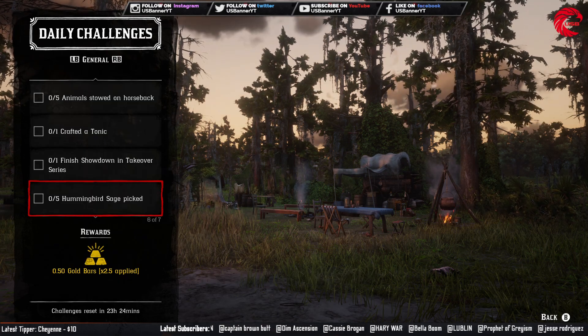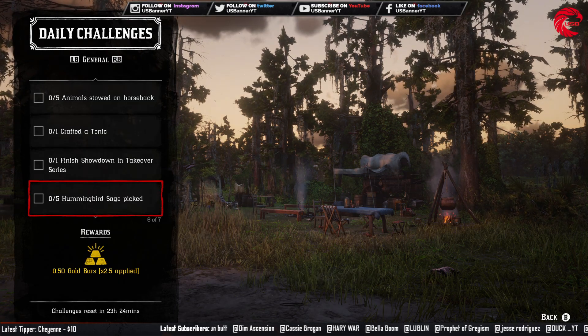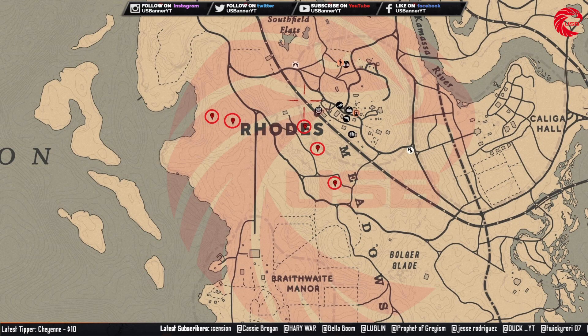After that you have to pick up five hummingbird sage. Here is the location for them — you can go to the roads and visit these five locations, and you will find more than 20 hummingbird sage across these five locations.